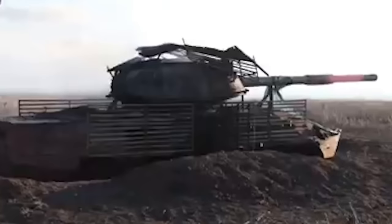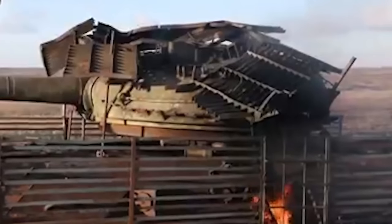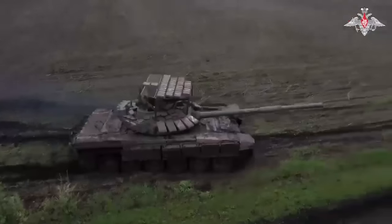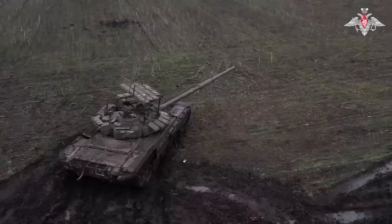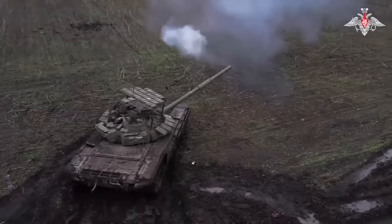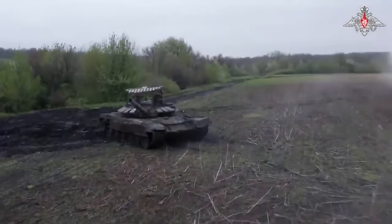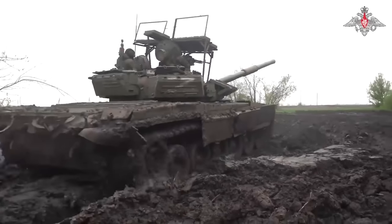The Cope Cage 2.0 only covers the turret, which is mainly unprotected by ERA blocks. This would cause the first shaped charge to go off, and the second to penetrate without problem down into the turret. Most of the tank is also left unaffected by the Cope Cage, resulting in a regular kill.